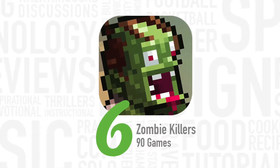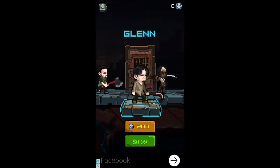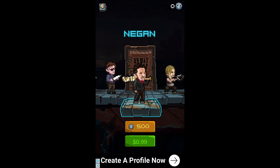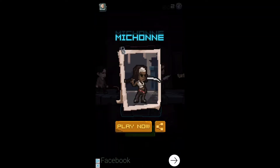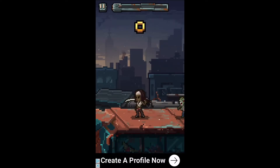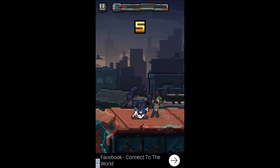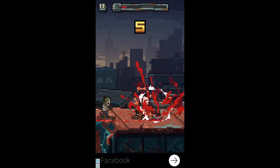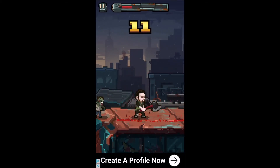At number six, Zombie Killers. This game is really simple but super cool. Especially if you love The Walking Dead, because you basically get to play with all the characters in that show. Not only that, but you get to play with other characters like Michael Jackson and Darth Vader. As you go through the game, you get points that you can use to buy different characters. Each character has a different weapon, and it just adds a little different angle to it. It's a simple concept — you have zombies attacking you from different sides, and you try to survive. I love the art style. Super awesome. Check out the game now.